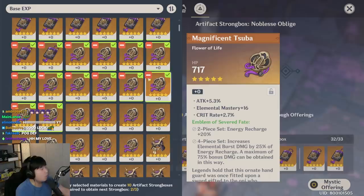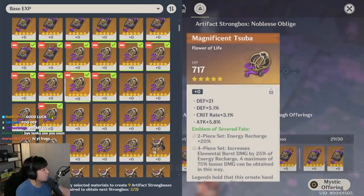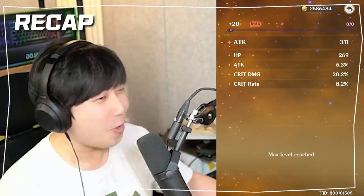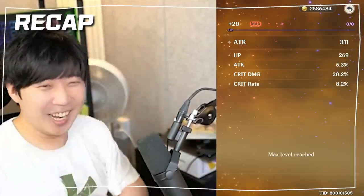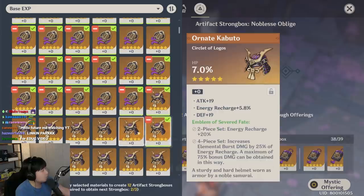This is supposed to be an educational video: if you have a crit roll and a three-liner, you have to exclude that — that's how I got a lot of useful artifacts in the beginning. Circlets are really easy to sort out: defense, HP, attack. Okay, let's hope we'll get something nice here.